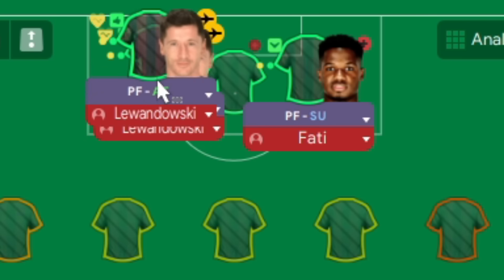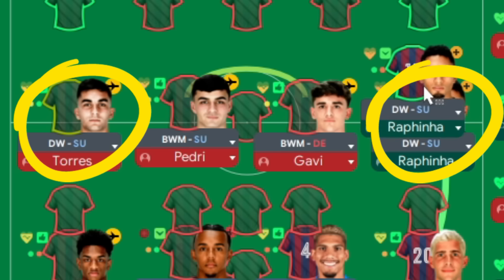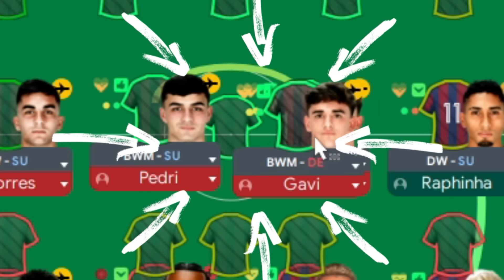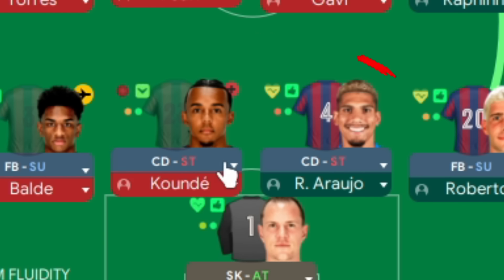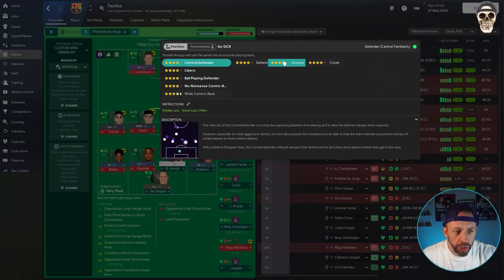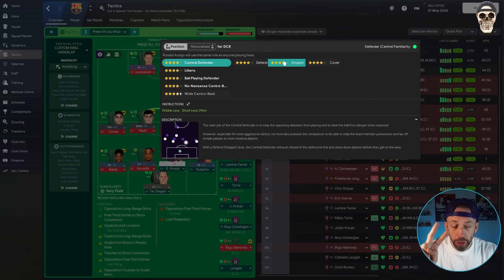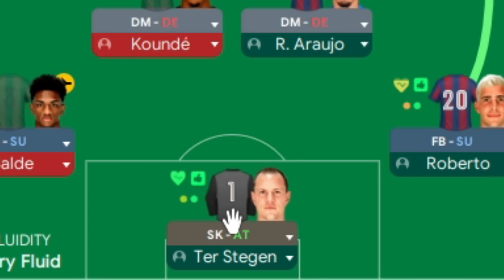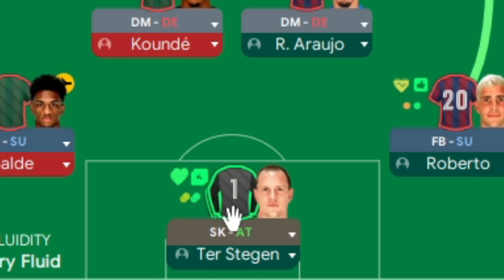Obviously, two pressing forwards to put pressure on the back line. Defensive wingers to put pressure on the full-backs. Two ball-winning midfielders to put pressure on absolutely everybody. And the one I've never done before — and it worked quite well, surprisingly — was two centre-backs on stopper duty. How many of you use stopper duty? And if you do, how many of you used two? What it basically means is your defender jumps forward to try and stop attackers coming at you. So we've both got them jumping forward, which will probably leave a gap in behind. And that's why we've got a sweeper keeper on attack to attempt to clean up their mess.